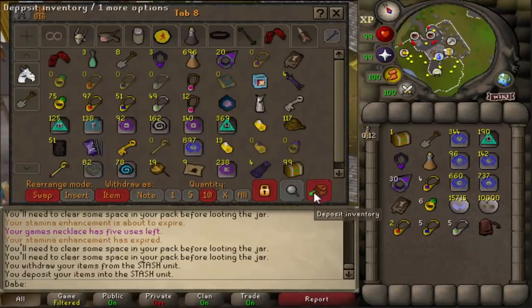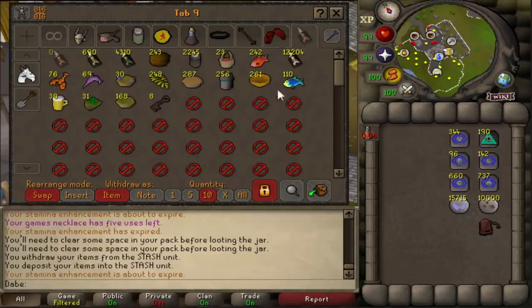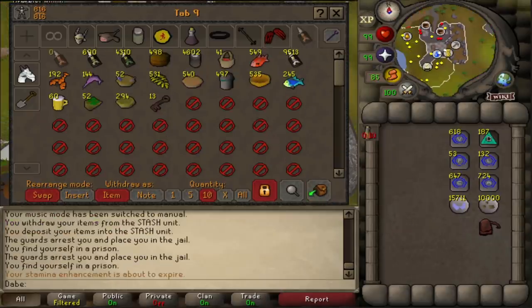There's our first 100 easy clues down. Honestly, no problem so far. After building the stash units, which kind of took a little while, this hasn't been bad at all. I'm not sure if I'm going to make my money back, but who cares? There's easy clue number 200. Probably just go straight to 500 from here.